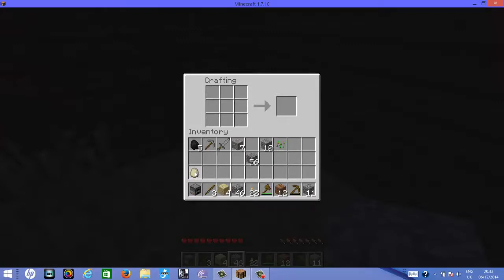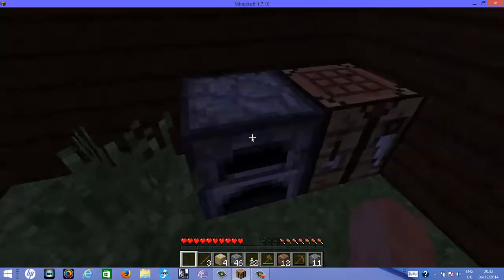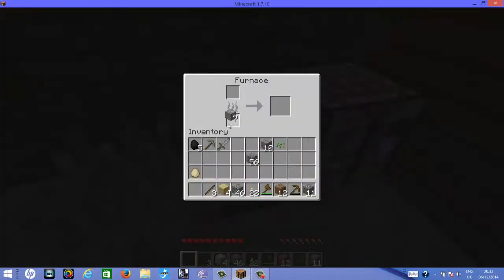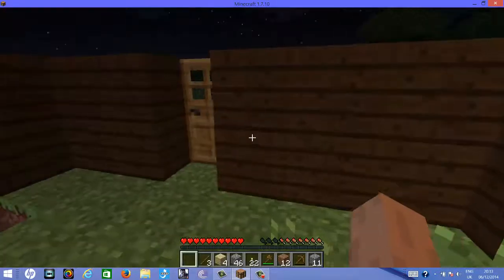Swap it into the hotbar and just place the furnace wherever you like, here. And then we're just going to burn — oh yes, and you need coal too. Wrong way — and it's going to be burning, so we're just going to be waiting here.